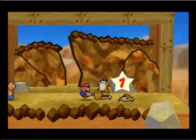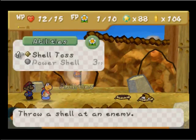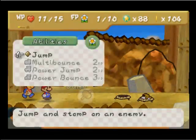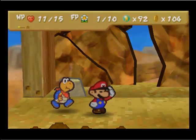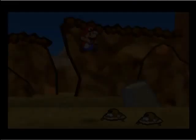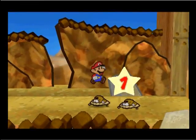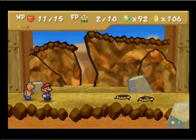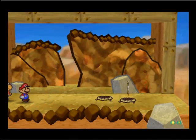There we go. In theory I can do this without using any FP, except now I'm gonna get hurt. That's such a pain — these guys with their little rocks. They don't do too much damage, but it's enough to get me kind of on edge. I'm gonna level up though. I'm not sure if I should upgrade badge power or FP. I know I'm okay with flower points, but maybe not — I don't really know the badges in this game that well.